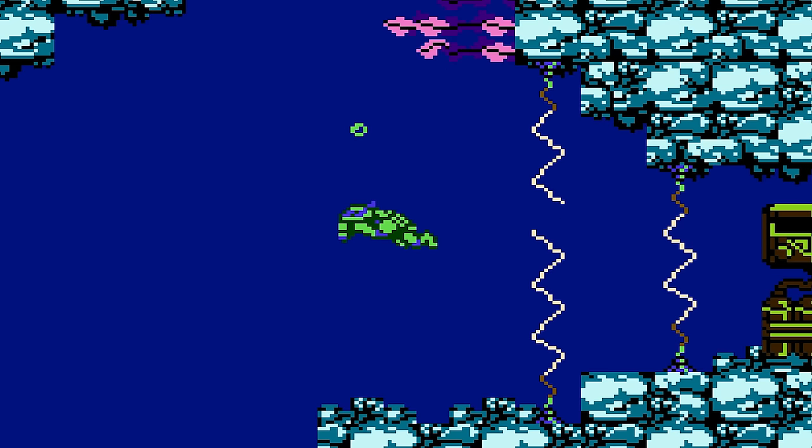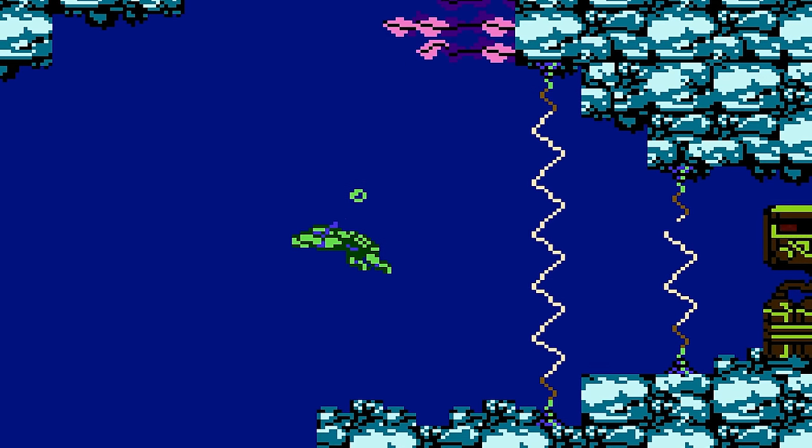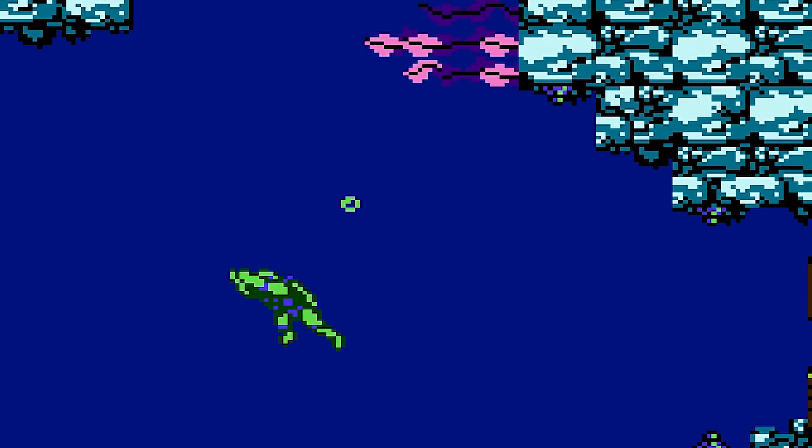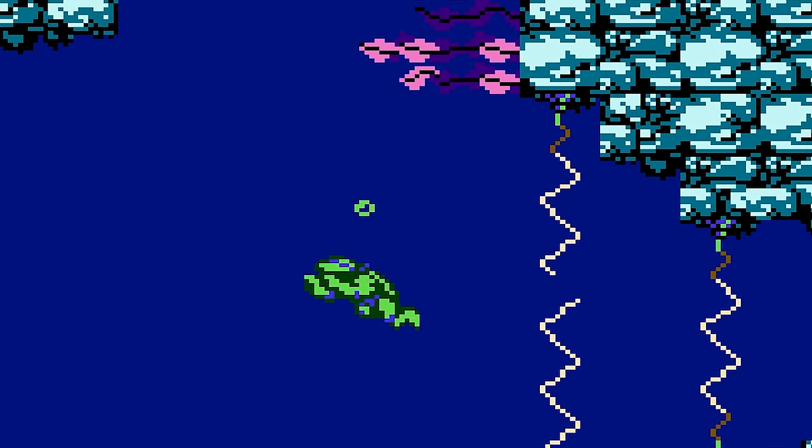Some areas of the water have current that influences your direction. You may have noticed that there are also bubbles in the game. They would be a useful indicator as to whether or not current is present, but they aren't implemented well.